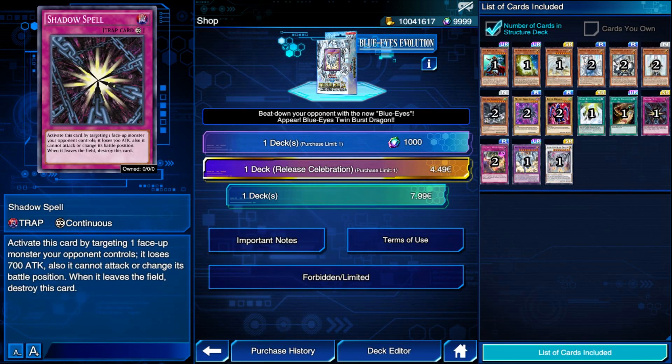The next new card in this Structure Deck is Shadow Spell. Even though this isn't a Blue Eyes specific card, it is still a very good addition to the Structure Deck. I am sure many have compared it to Fiendish Chain, and yes, the similarities are obvious — continuous traps that also prevent attacks — but Fiendish Chain is still the better one of the two because it allows you to negate effects as well. Shadow Spell is focused more on weakening the opponent's monster so you can destroy it the first chance you get. Still a very decent staple though.